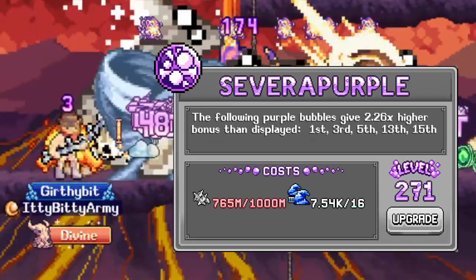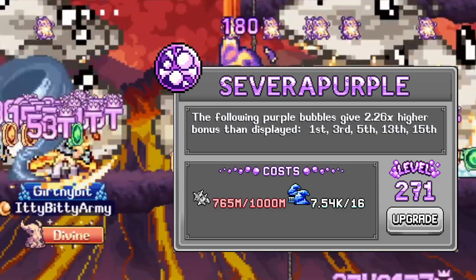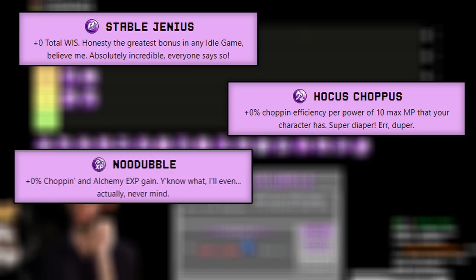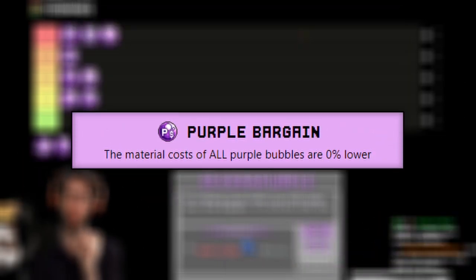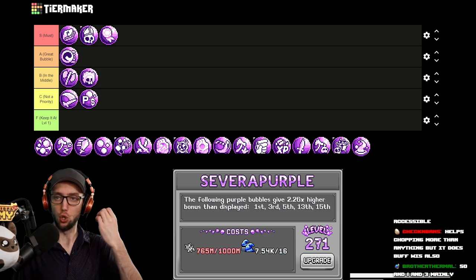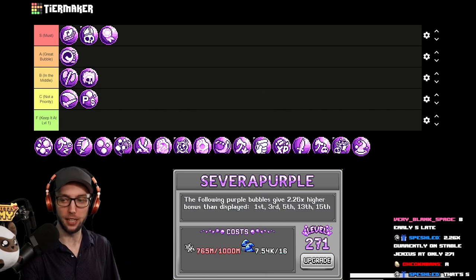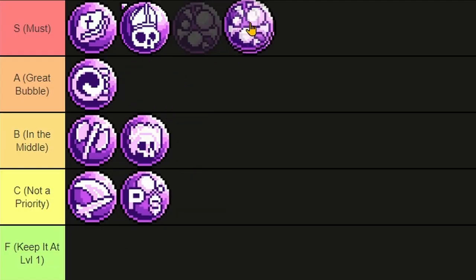Severe Purple gives a multiplier bonus to the 1st, 3rd, 5th, 13th, and 15th bubbles — specifically multiplying Stable Genius (total wisdom), Hocus Choppus (chopping efficiency), Nude Bubble (XP), Gospel Leader (worship charge), and Purple Bargain (discount). Honestly, the only two important things that come from it are Hocus Choppus and Stable Genius. It does cost void ore, and the scaling isn't terrible — currently at 271 it gives me 2.26 times. It's a little expensive but not that bad. Easily S tier.